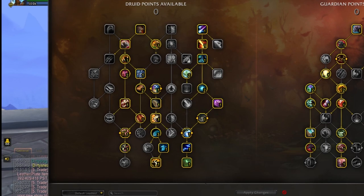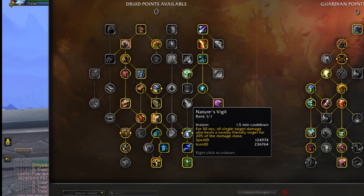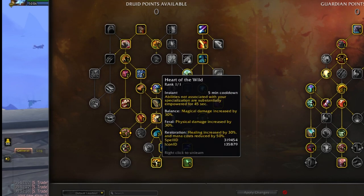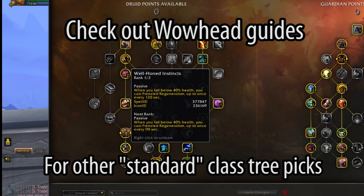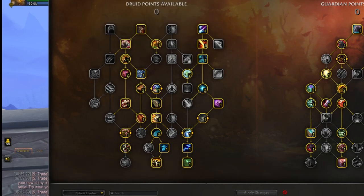On the druid class side of the tree, I take nature's vigil because it's a great group healing tool to help out your healer at pinch points. I take innervate — only certain healers really need it, but basically everybody other than an evoker could use it. Heart of the wild for the damage increase, and well-honed instincts — one charge — for the mini cheat-death. All the rest are pretty standard picks all the way around.